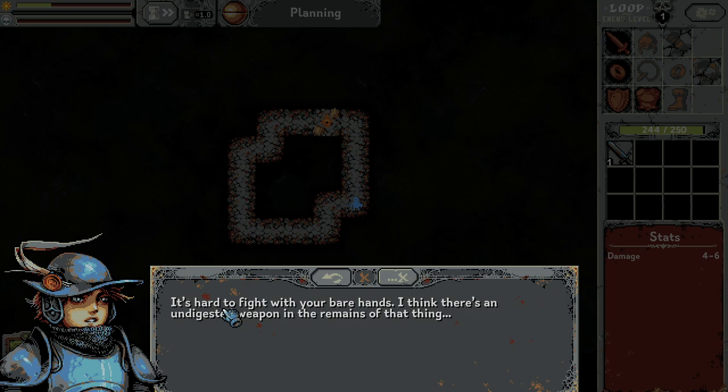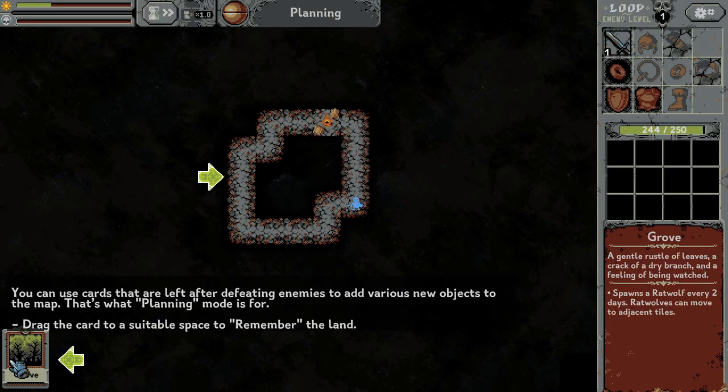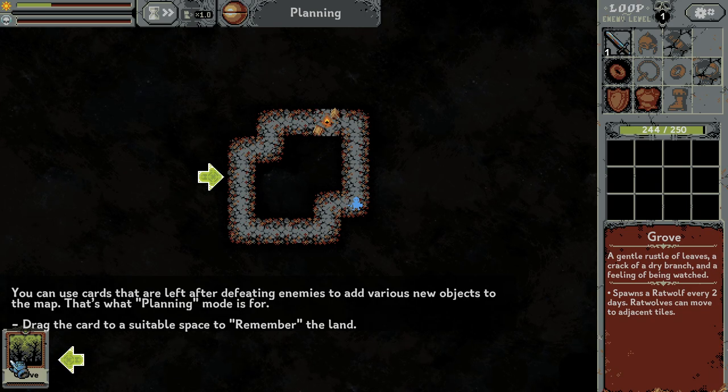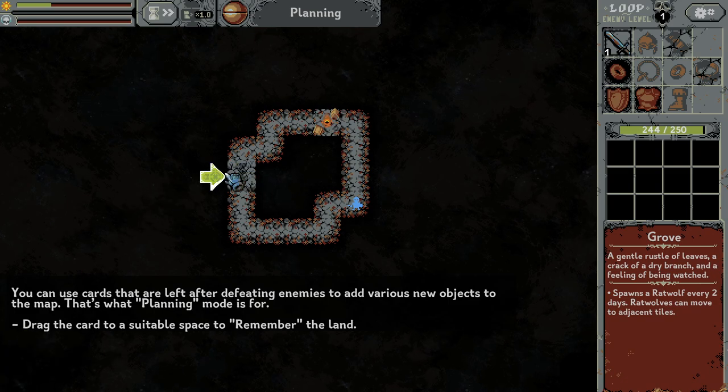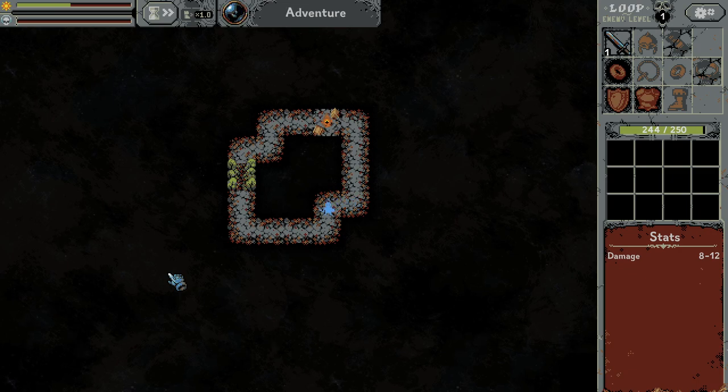It's hard to fight with your bare hands, so it's good that we got a sword and we also got the growth. What does it do? Spawns a rat wolf every two days. Rat wolves can move to objectives. I don't know if I want to spawn the rat wolf. Okay so let's go.